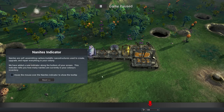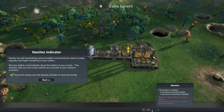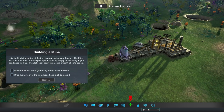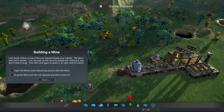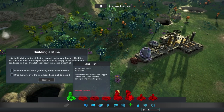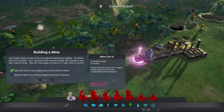Nanites are self-assembling carbon metallic nanostructures — basically one of our resources. We need to build copper mines to extract metals and nanite processors to convert them to nanites. Let's build a mine then. The mine will cost nine nanites, and we need to place it on top of the iron deposit behind the habitat. Once we select the mine, the deposit gets highlighted — it's right here, literally right next to the colony.